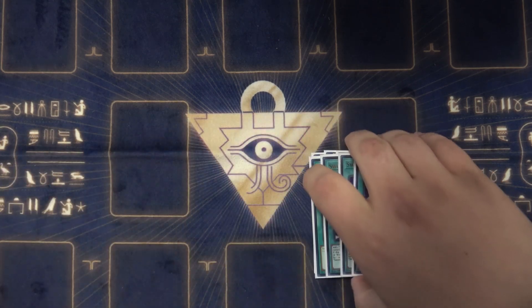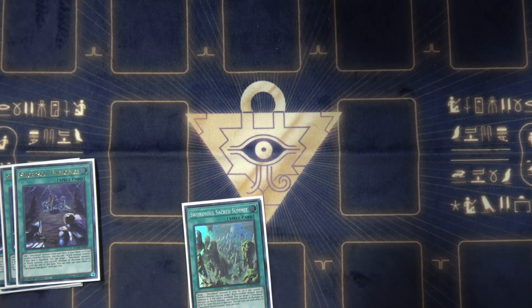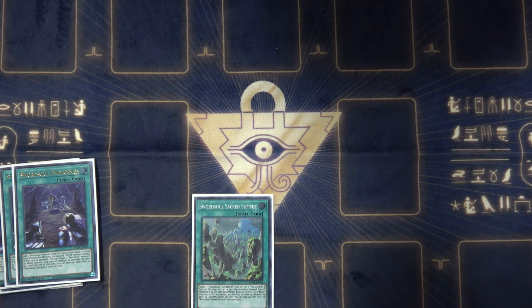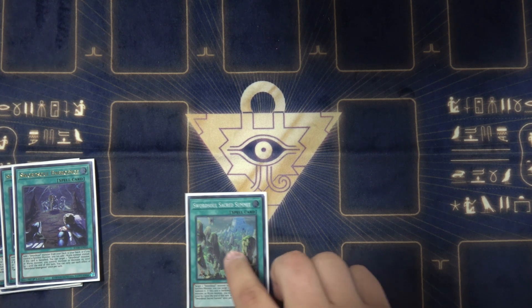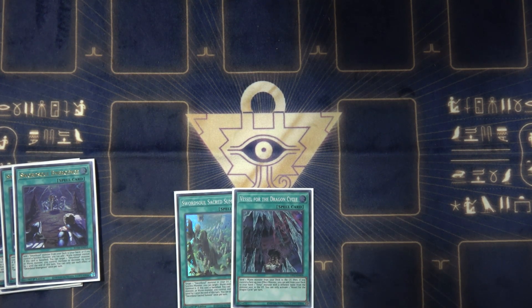For just one copy, I play Sword Soul Sacred Summit, which is basically a Monster Reborn for the deck. These two spells, if they're banished, also let you level modulate a little bit. Then I play one Vessel for the Dragon Cycle, which is a Foolish Burial for the deck. And if you control a non-effect monster — which is what your Sword Soul tokens are — you can also add a Ten Yi to hand. It just generates a lot of advantage. It's nice when it comes up, but you don't always need it.